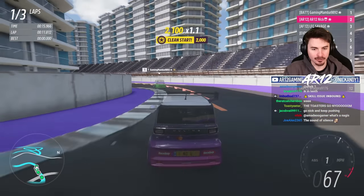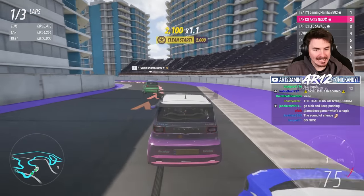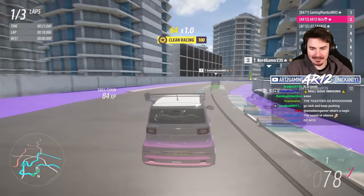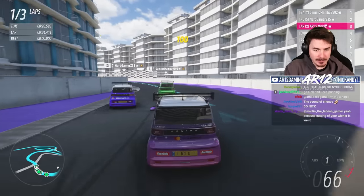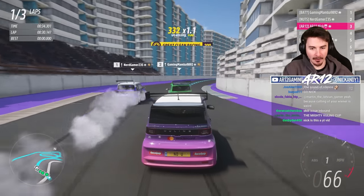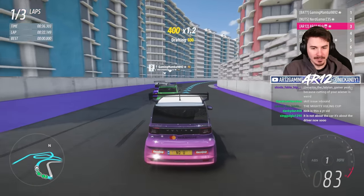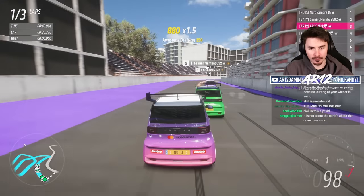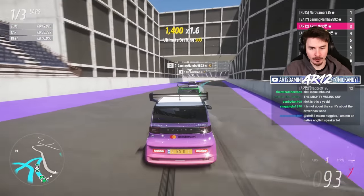I think this should be an actual thing. Since the Wuling Mini EV is only $5,000, you could realistically do this. This is the cheapest form of motorsport, and it's incredible. I'm doing well though - I'm up to P3 already. We really need some of our speed. Come on. How is Nerd so fast? Nerd is zooming.